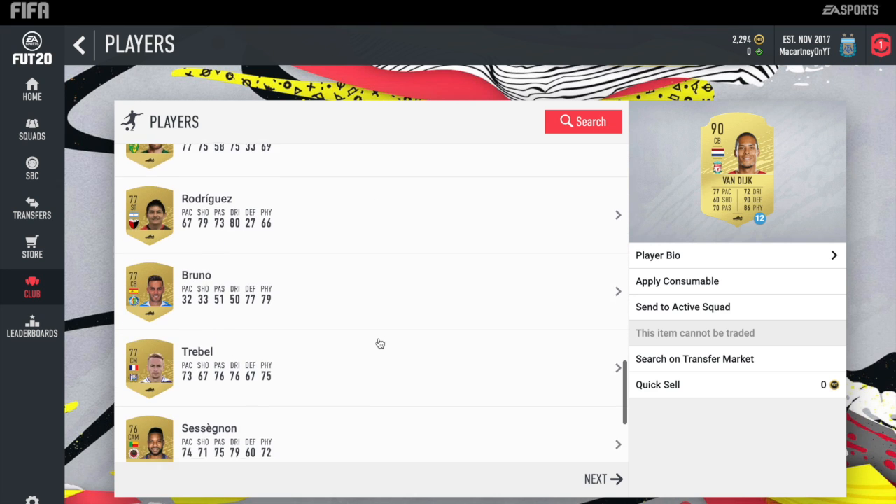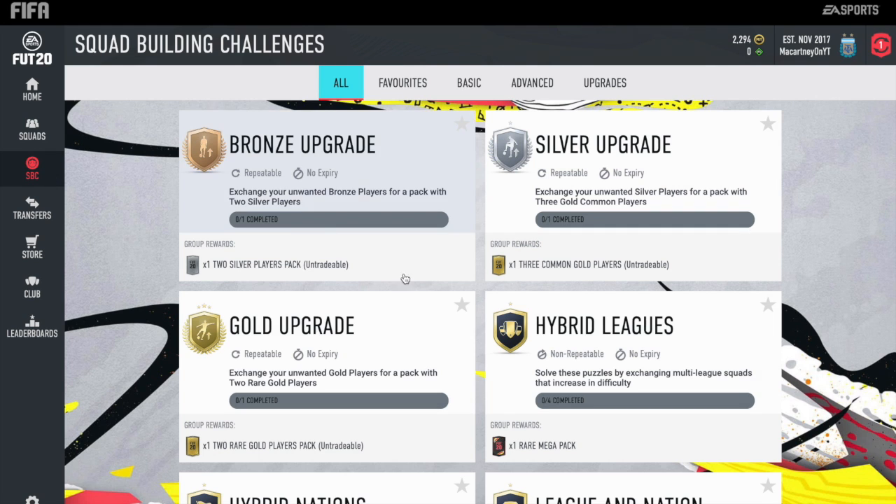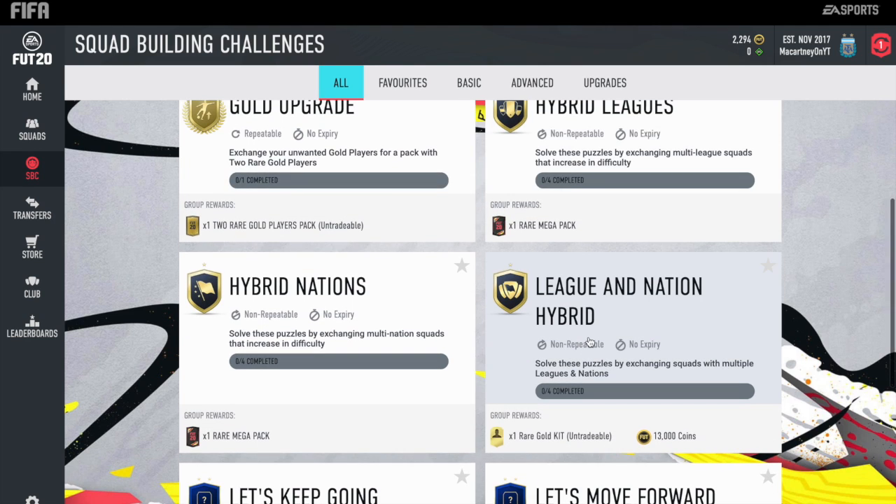I've got these players from it, but as you can see by the title, I am going to be going ahead and showing you the League and Nation Hybrid cheapest possible solution. I currently don't have enough coins to complete it — if you do, definitely leave a comment down below. Remember to drop a like on the video if you are new, make sure you subscribe to the channel and turn notifications on so you don't miss a single video.